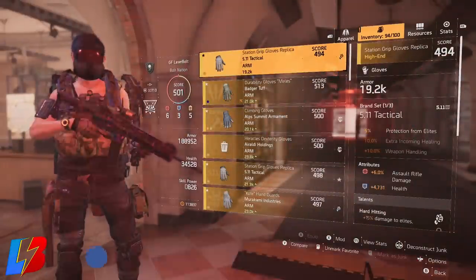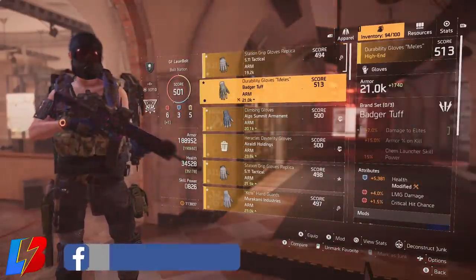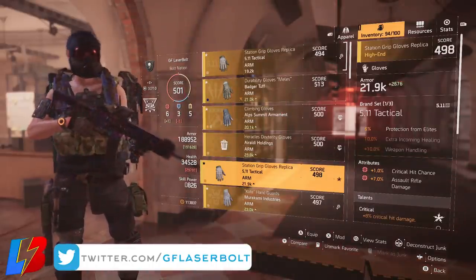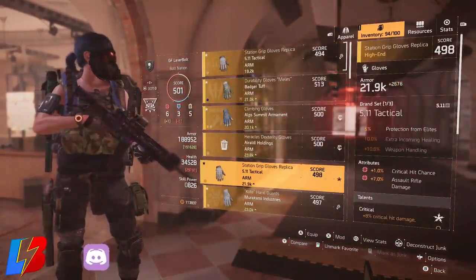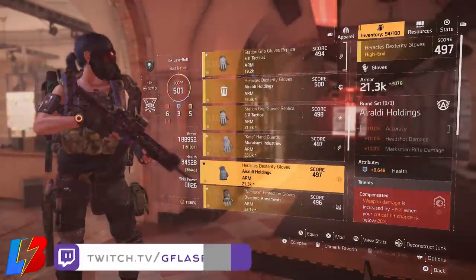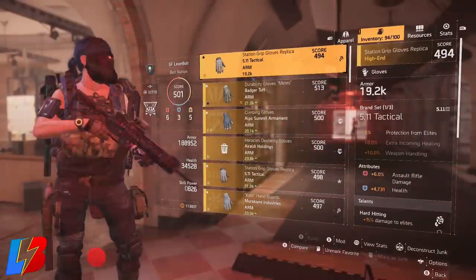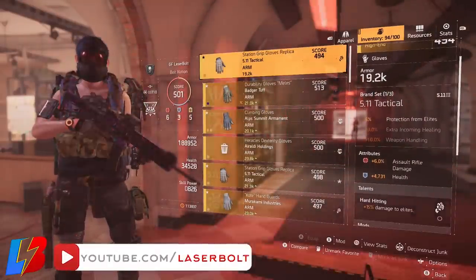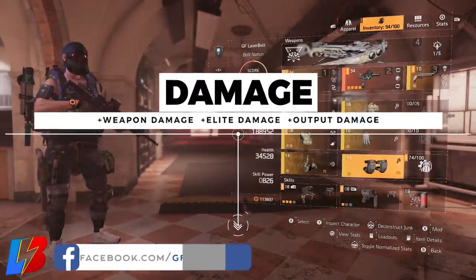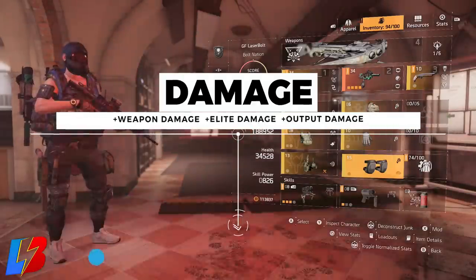For gloves, you're looking for another piece that boosts damage to your weapon. Looking at my attributes, I can determine which gives me the bigger boost. I have two options: plus-6 assault rifle damage and plus-7 assault rifle. The reason I'm not running the plus-7 is that the other one gives me not only plus-6 assault rifle damage but also plus-15 damage to elites. We're concentrating on three things: weapon damage, elite damage, and how much damage our weapon is outputting.